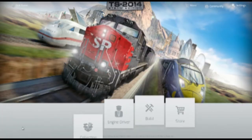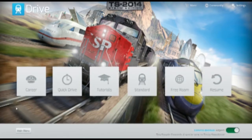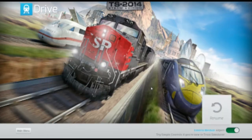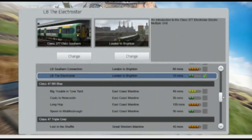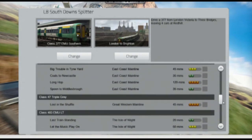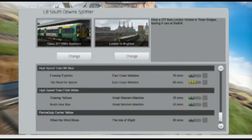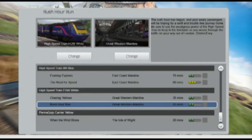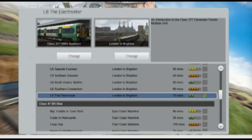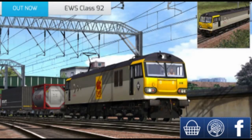So what we're going to do today — we're going to Drive. In Drive we have Career, Quick Drive, Tutorial, Standard, and Free Roam. We're going to do a Standard journey today, not too long. I've only completed one before, so I'm going to do London to Brighton again — that was quite a nice little one. One problem with this game is that the loading screen takes ages.